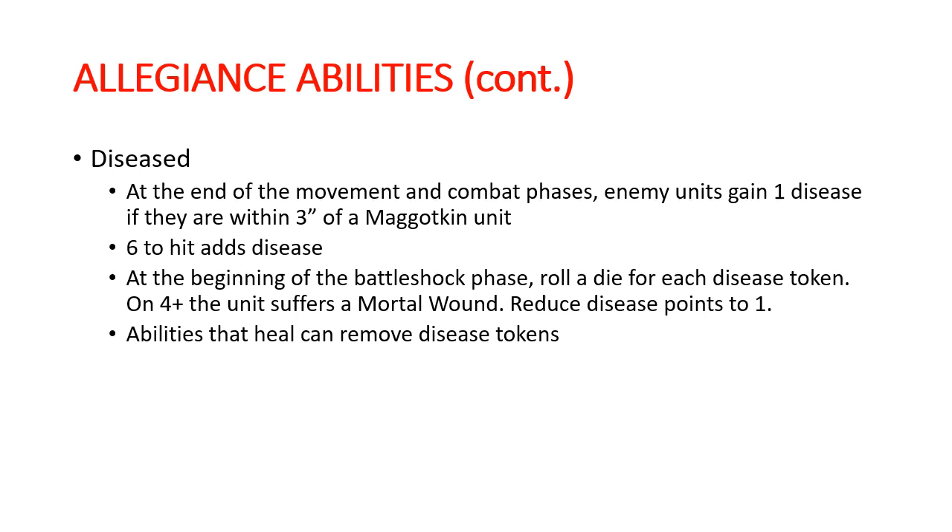Disease is a little bit swingy, but we have a couple of things that improve it. One spot on the wheel gives you plus one to disease rolls, and the Wither Stave artifact gives you plus one to disease rolls around that particular hero. So the reliability can be improved. The more disease you throw on something, the more effective and reliable those rolls are going to be. Because it's doing mortal wounds, it's going right through armor and there's not a lot your opponent can do about it.